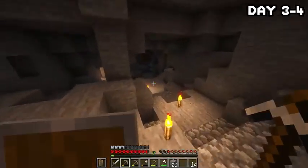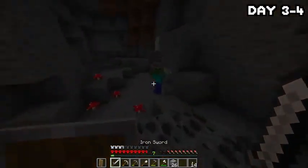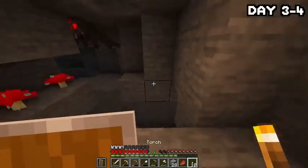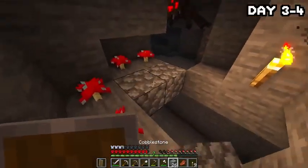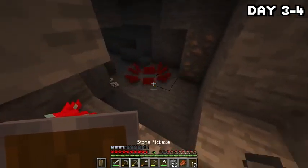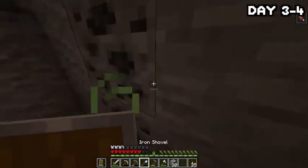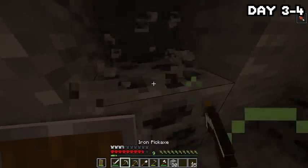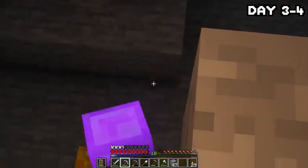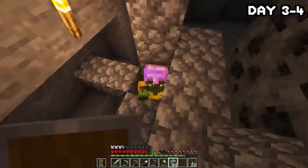I decided to head back down and continue exploring the caves underneath the island, hoping to kit myself out with iron or maybe even score a diamond or two. I found some more lapis, stumbled across a spider — which reminded me that the only way to sleep on this island is by getting string from spiders and crafting wool. I also found a zombie villager with great gear, killed his friend, and trapped him in a cobblestone box to possibly trade with later.